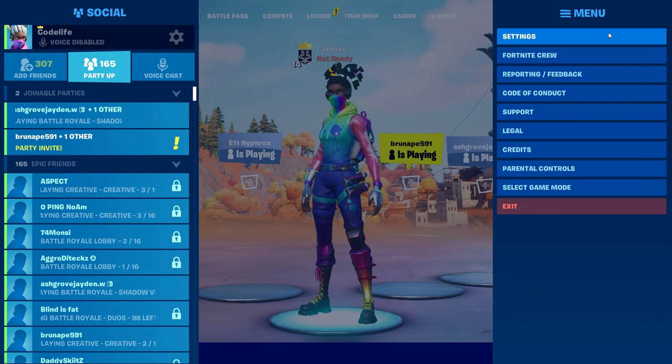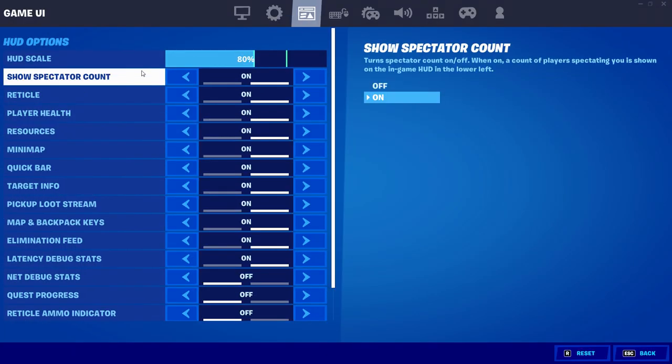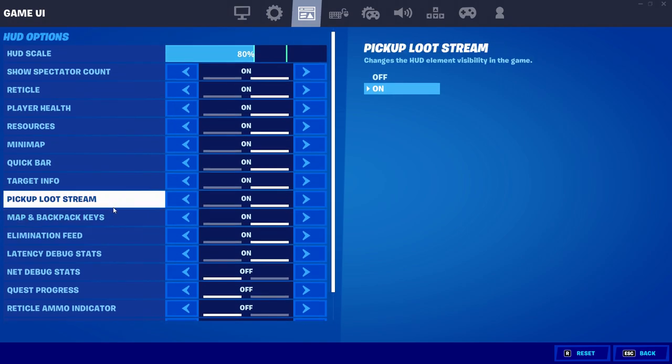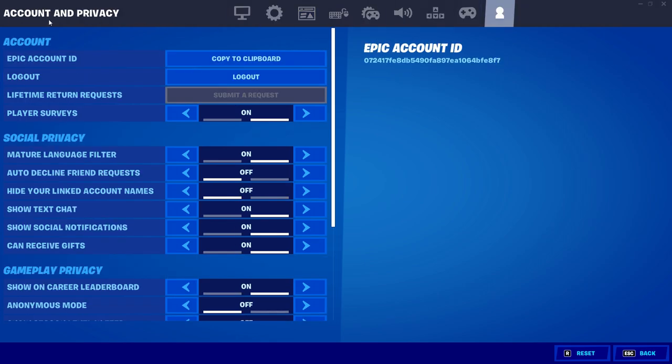To get this setting, all you've got to do is head into your Fortnite settings. Now, some of you may think it'll be in the HUD settings right here, like maybe one of these options that says disable friend notifications — but no, it's actually all the way to the right under Account and Privacy.